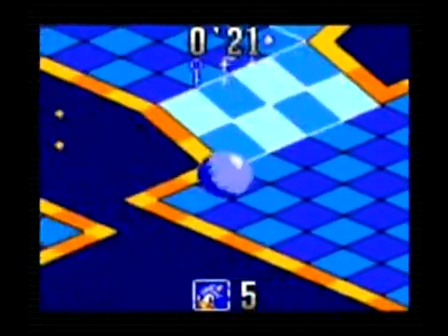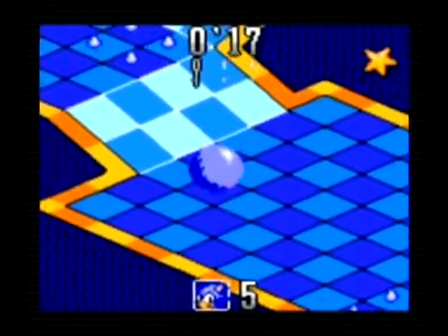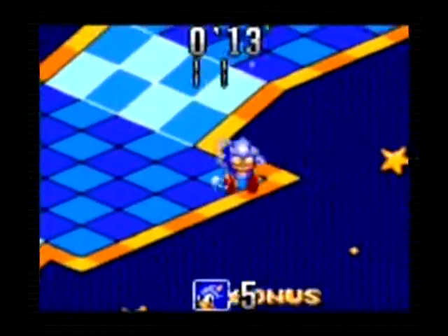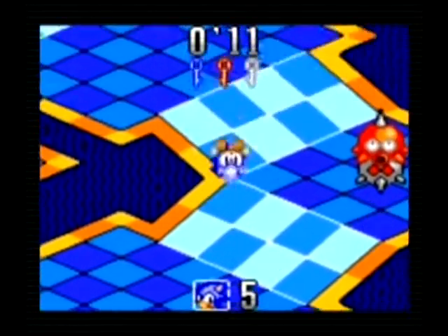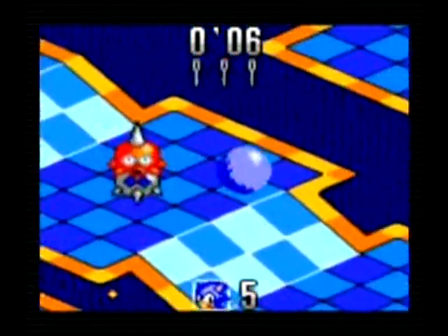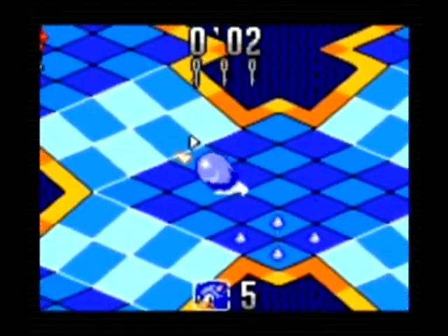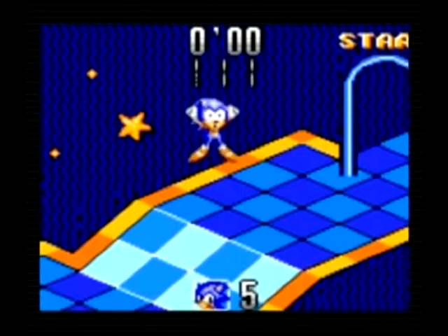Bouncing all over the place might be a worthwhile strategy in boss encounters, but in navigating mazes it's irritating. You could break out of a spin, but traction isn't that great. So the best strategy would seem to be to take it slow — except you have a rather strict time limit that requires you to move quickly, and the only means you have of moving quickly is not necessarily the most reliable, especially with the somewhat questionable collision detection.